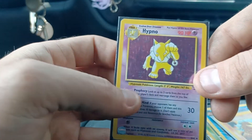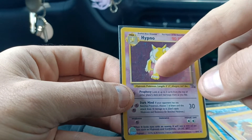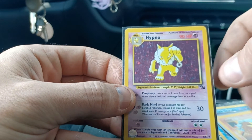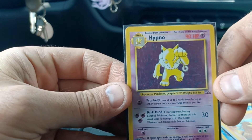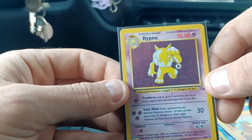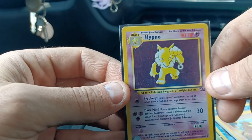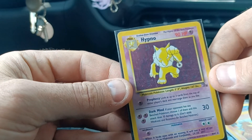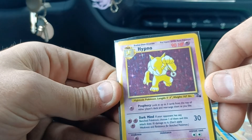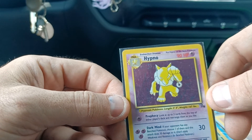Probably the one in the roughest shape is this Hypno. It's got a scratch through the holofoil that runs right across the bottom of the picture. But like I said, this is all going in a binder for my own personal collection, and I may upgrade it in the future for one in better condition. Happy to fill in the gap for just a couple dollars — buying one in good condition, you're looking at $20 plus just for the one card.